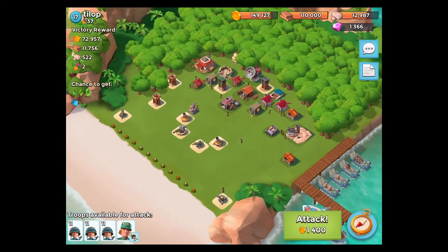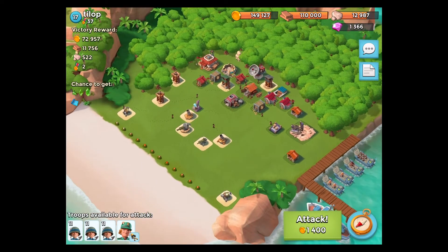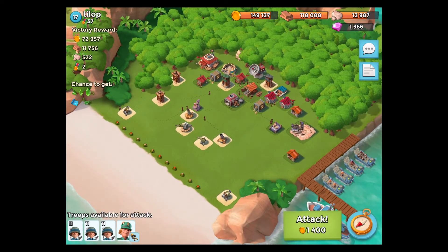This person has his base in a bad spot — he has his defenses all in one spot but they won't make much of a difference. He has one cannon on the left side and two towers. A person can just go around on the left side and attack his headquarters directly, using the gunboat to knock out the troops in the middle.